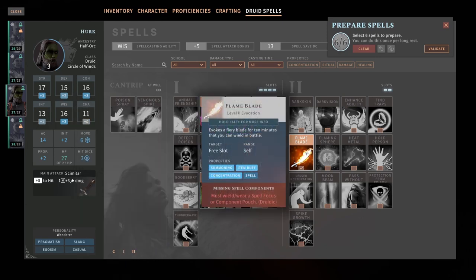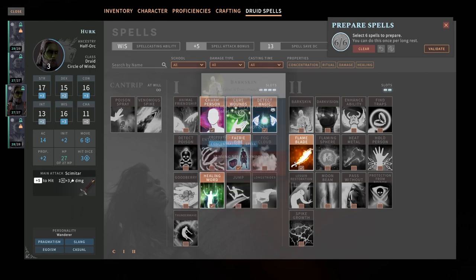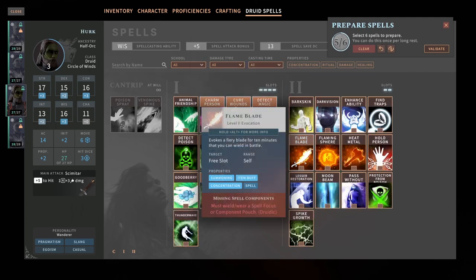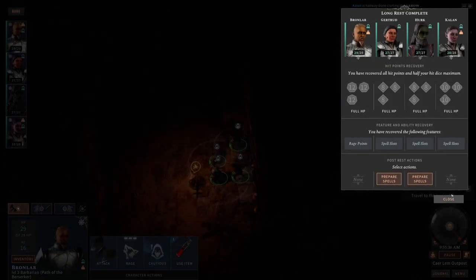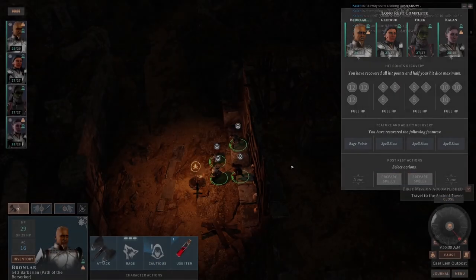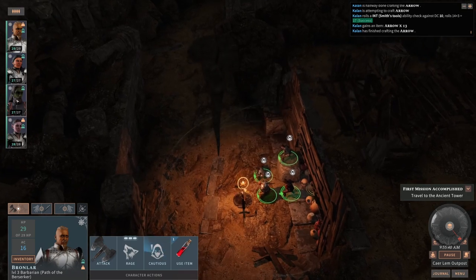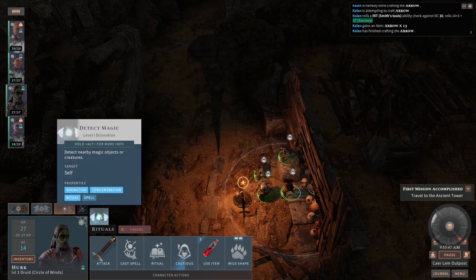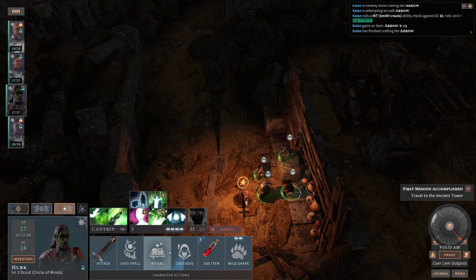Could maybe take a different level two spell. Bearskin might be nice. We could cast it now — how long does this last? Eight hours? Yeah, let's take this and cast it now. Cast spell as a ritual? Detect magic? Interesting. I didn't know you could do that. That's actually really cool.